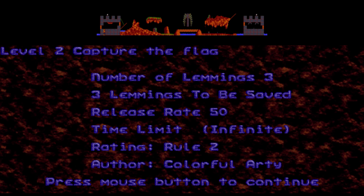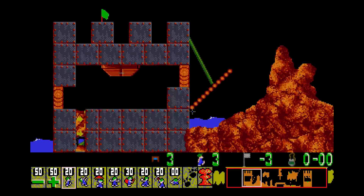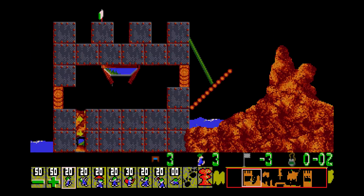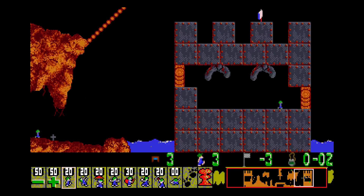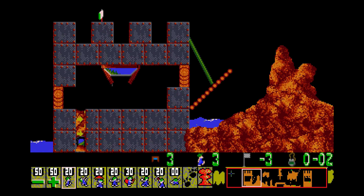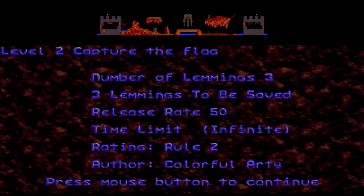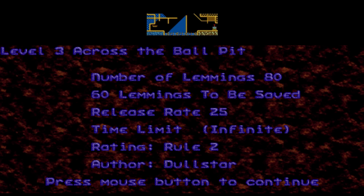This level has also been chained — Capture the Flag by Colorful Arty. Wait, this is still the old version. The new one should replace this flag with pick-up skills. Can it be that not all updated versions are in the pack right now? Yes, that would be the reason why the first level hasn't changed at all from Colorful Arty.